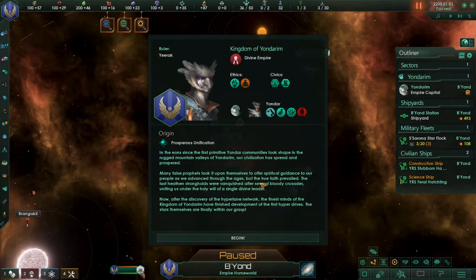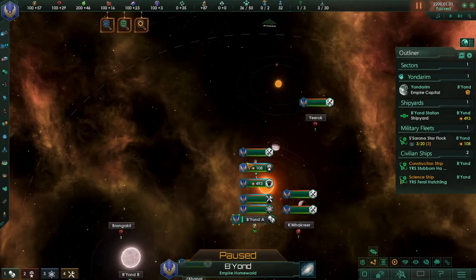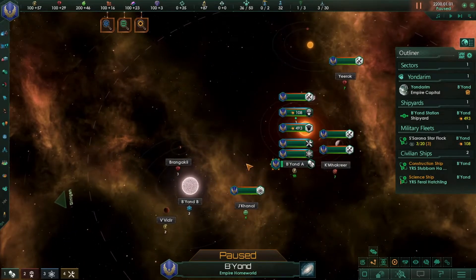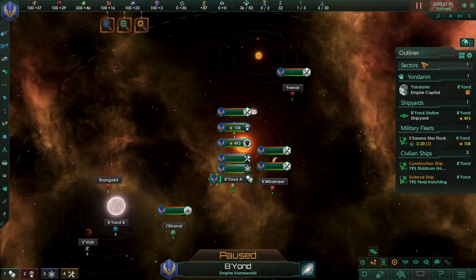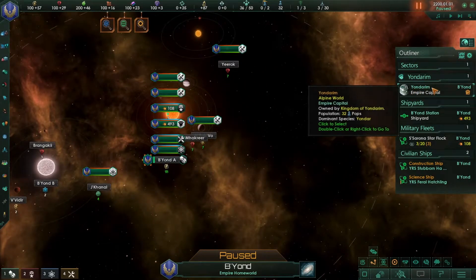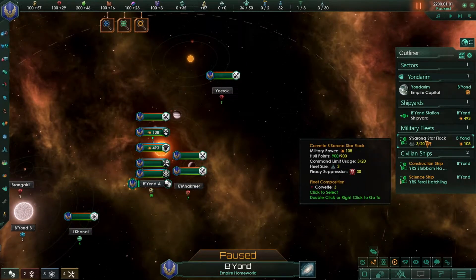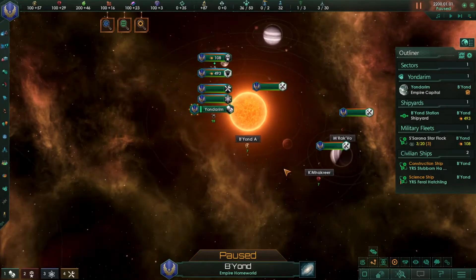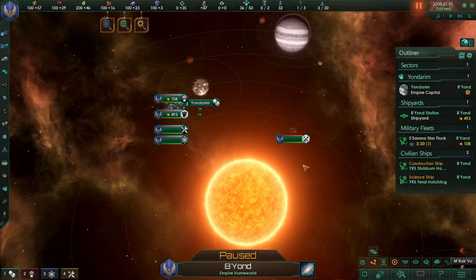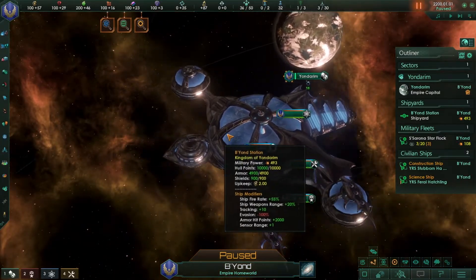When you start the game, you get an overlay of your empire. You're viewing your home system. The outliner shows your empire capital planet, shipyards, your military fleet, and civilian ships including the construction ship and science ship. I'm going to zoom in using the mouse wheel and zoom into our shipyard.